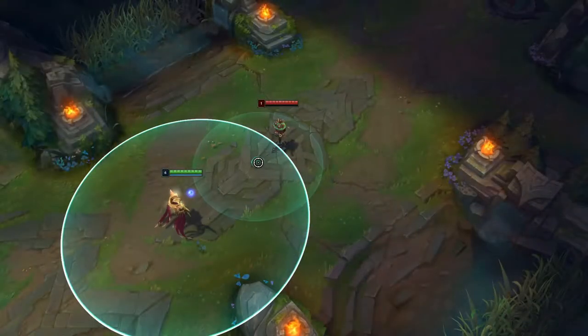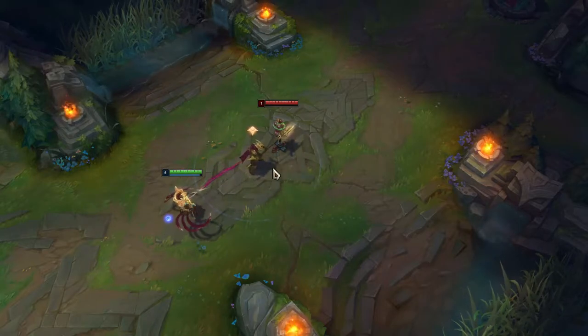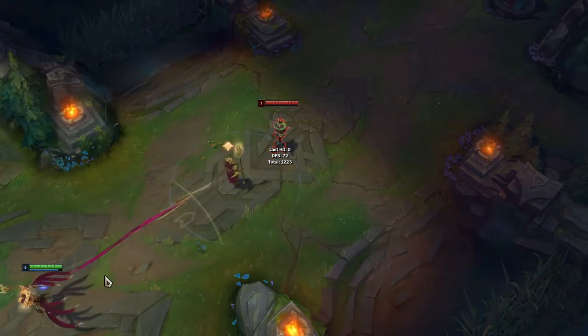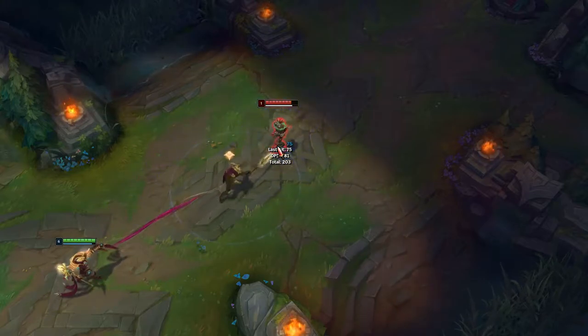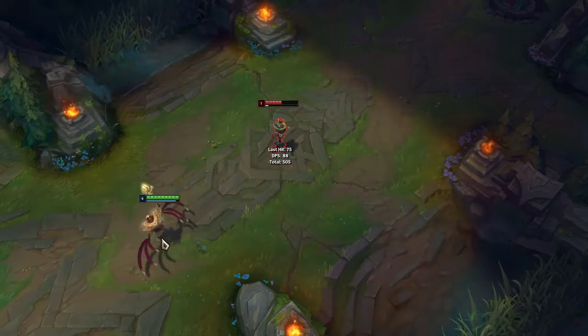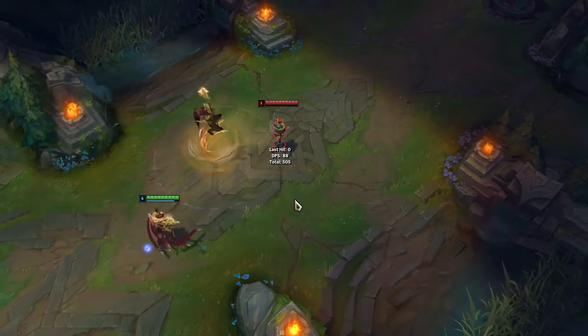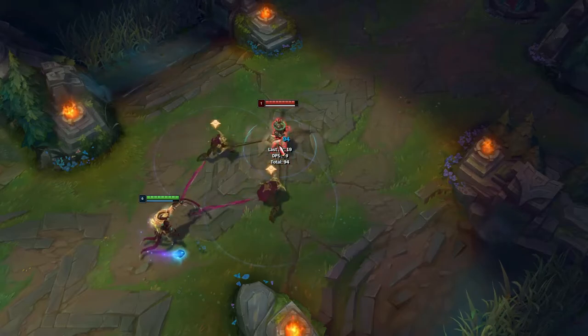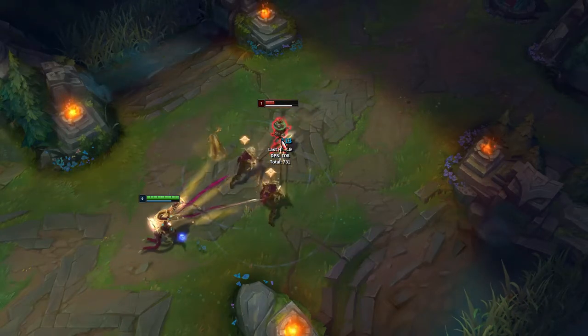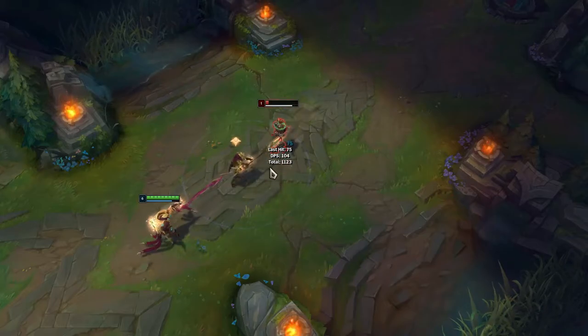Azir's W, his main ability - basically all your other abilities work off of this - is called Arise. You summon a sand soldier and that soldier can be used to attack instead of regular auto attacking. You have to be within a certain range of the soldier to auto attack with it. It's kind of weak early game, good for light poking and proccing runes. It is your main damage source throughout the game though, because the ability has a passive that gives you attack speed as you level it up, and if you have three soldiers out you get extra bonus attack speed on top of that.